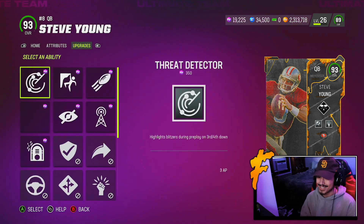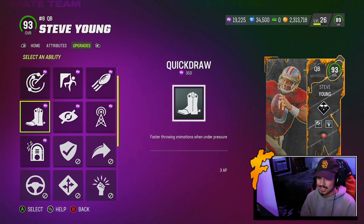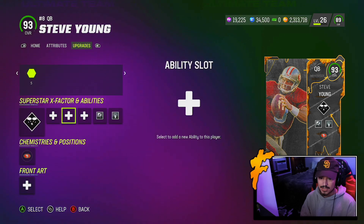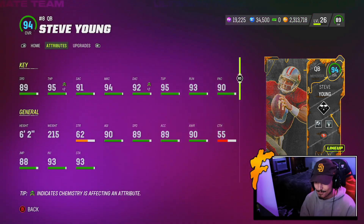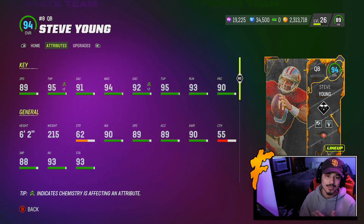Fearless is definitely a must-have right now. Here are the rest of the abilities, and Steve Young gets San Francisco and Buccaneers chems. Let's hop into the gameplay and see what the brand new All Madden Steve Young can do.